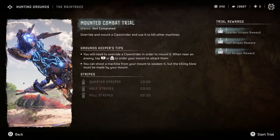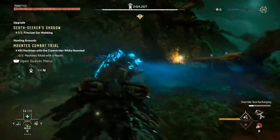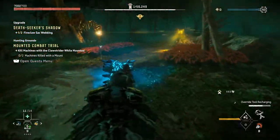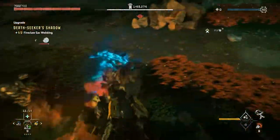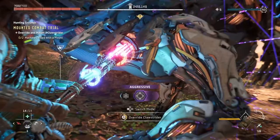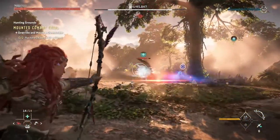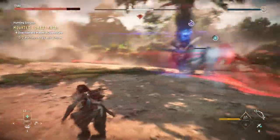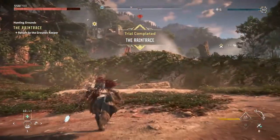The second trial will have you override a Clawstrider and use it to kill two other machines. You can ride the Clawstrider and kill the two others pretty easily. Or if you don't want to mount it, you can help it deal the kills by shooting the other Clawstrider or distracting the Tremortusk. Note that for a kill to count, your overridden machine will have to land the last blow if you decide to shoot at them.